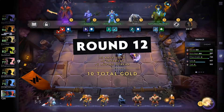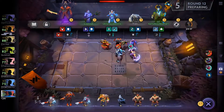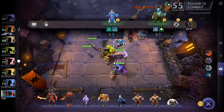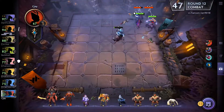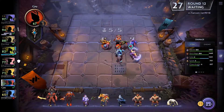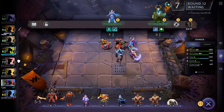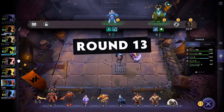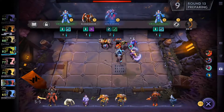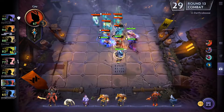I'm also checking a little bit what I'm doing and what the other boards are doing. I try to hit the interest point by saving units. Around round 12, I'm winning my first round — good. I still have 67 life. I hit the Beast Master, which is a little game changer here, and it makes quite good damage.